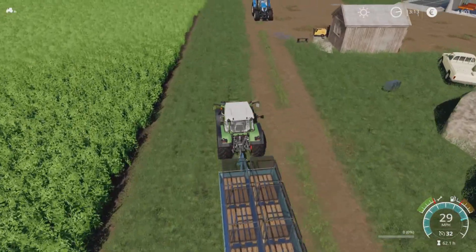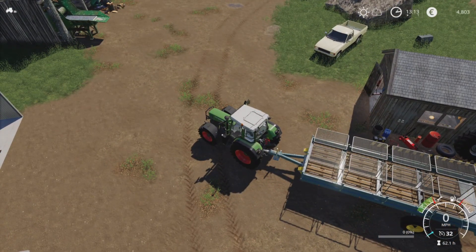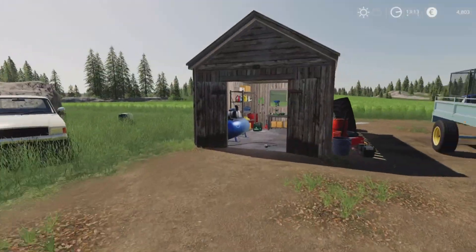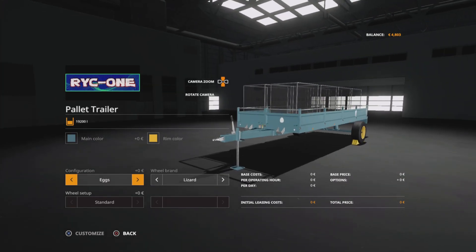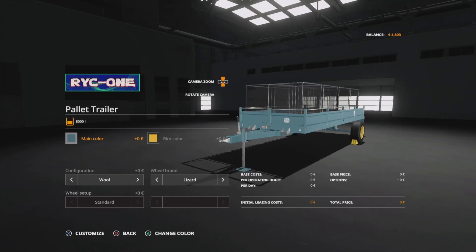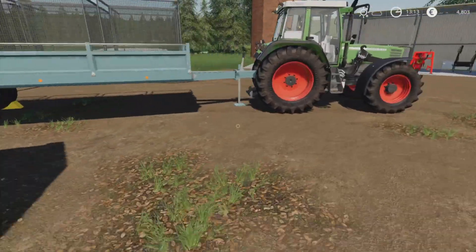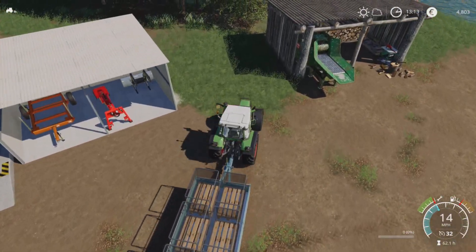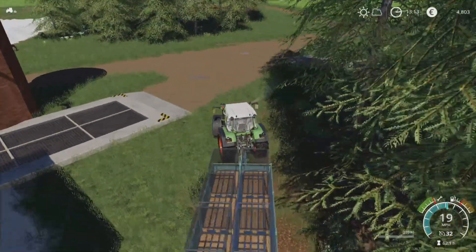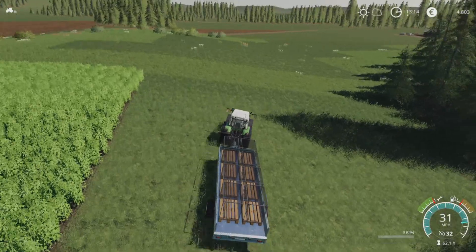We've probably got quite a nice amount of eggs built up as well. Customise — eggs, milk, wool. So there you go, you've got the wool symbol on the trailer, and that is going to cost us zero by the look of it. Let's go and pick up our wool. It's not going to give us a massive amount, but it's a little extra income.